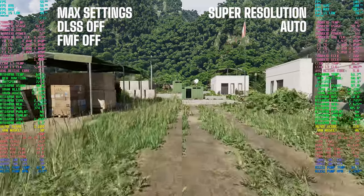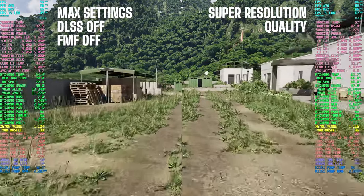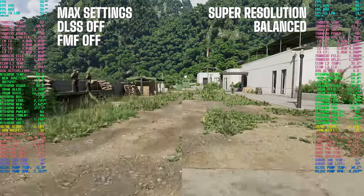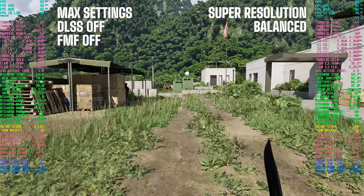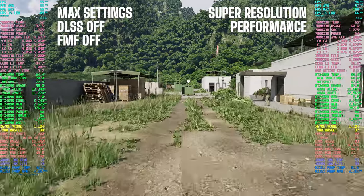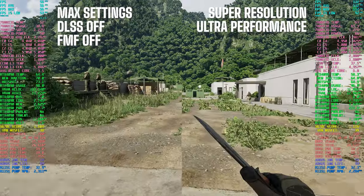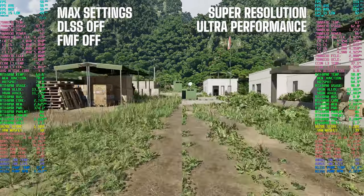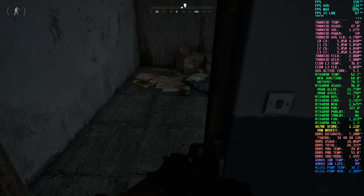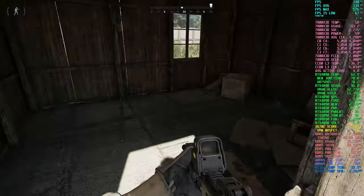When it came to the scaling settings though, that's where the differences really started to show up — particularly with the super resolution options. The main thing that stood out when comparing the different settings was the visual fidelity of grass and foliage. On DLAA, auto, quality, and balanced, everything looked pretty solid visually. But when I switched over to performance and super performance, it was kind of like looking through a haze — the textures became blurry and it detracted from the overall experience. Those high performance settings just didn't hold up when it came to maintaining the visual integrity of the game.